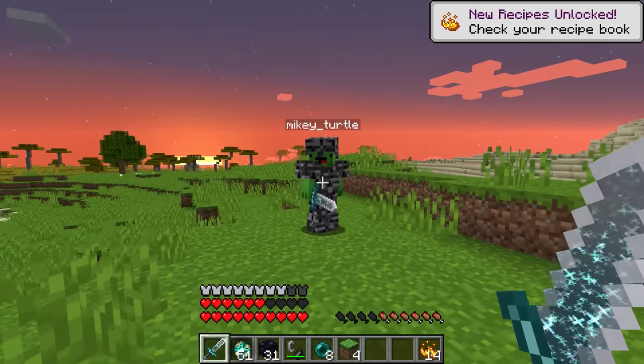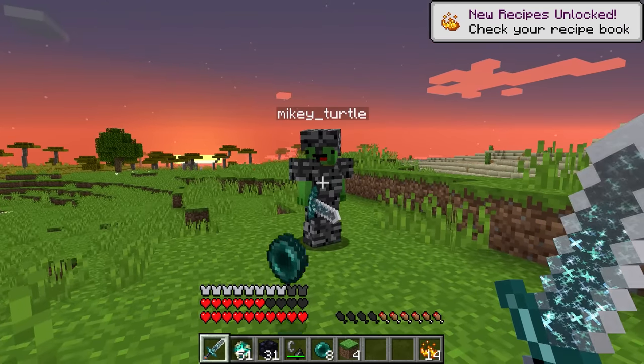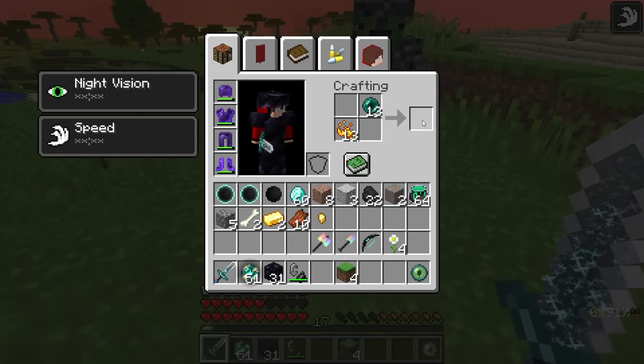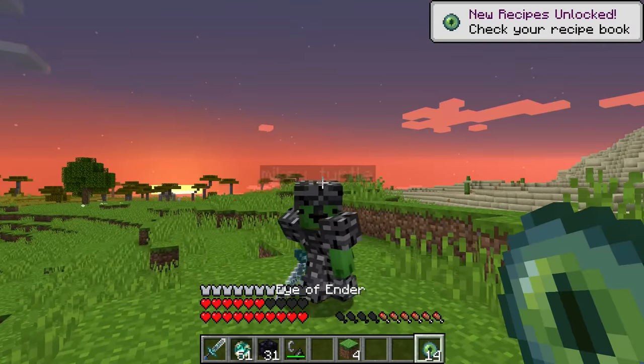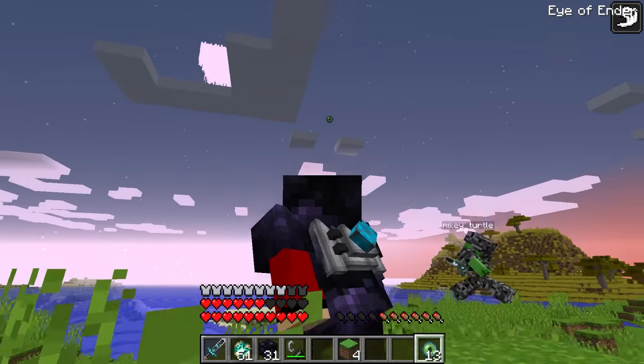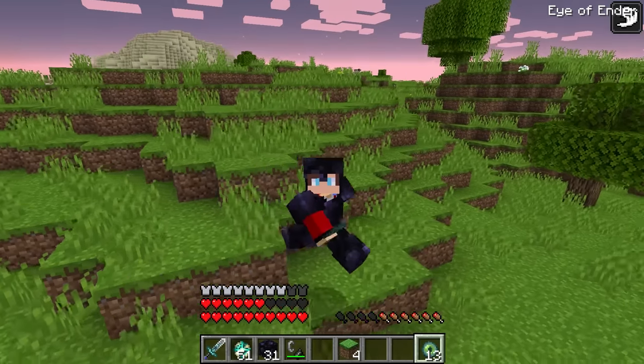I have six! I'll take those — here! Now I can finally craft some eyes of ender. Fourteen! Let's toss these up and follow. It's headed that way. If we keep following it, it'll eventually lead us to the Ender Dragon. Let's go!